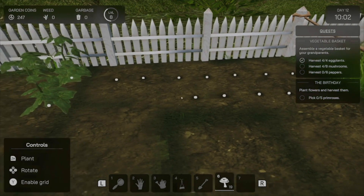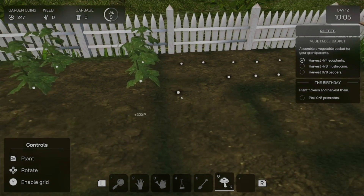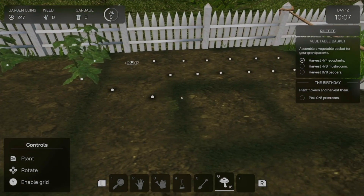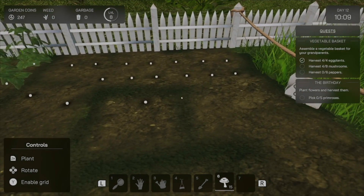When you first start out, outside of cleaning up, there isn't much you can do. But slowly you start to unlock new vegetables and flowers, decorations, and tools to help you out around the garden.